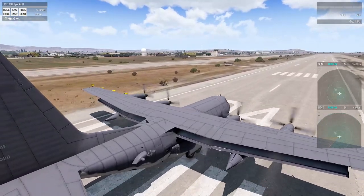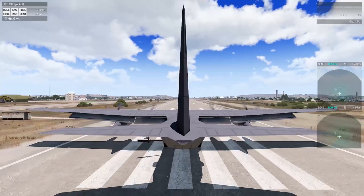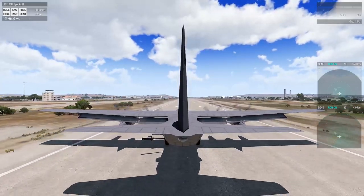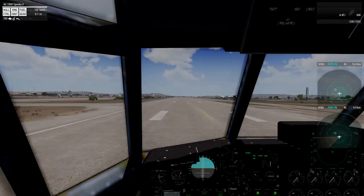Additionally, a thing to note is the AC-130 has a very unique flight model — it is a very heavy flight model. So if you've ever flown any of the C-130s by USAF or RHS, it does not fly like them.